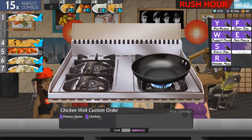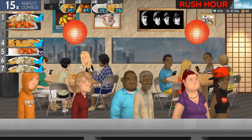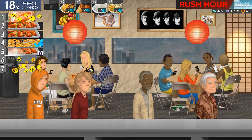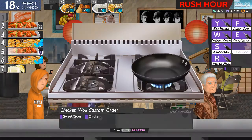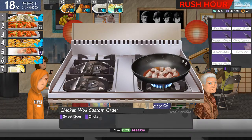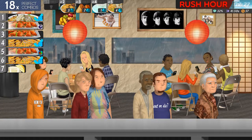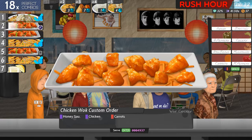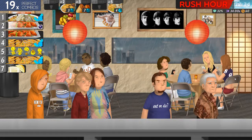Number five. Honey glaze and chicken. Six and seven. Number one. Number two would probably be good. Okay, honey sauce, chicken and carrots. Where'd I get to.